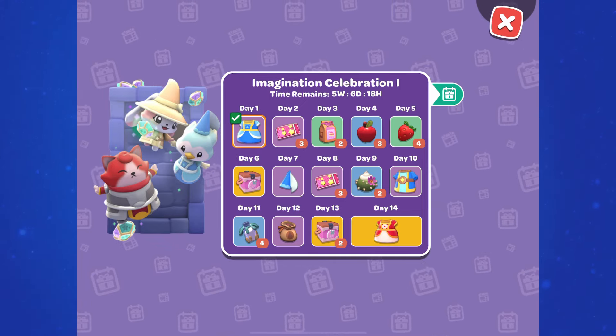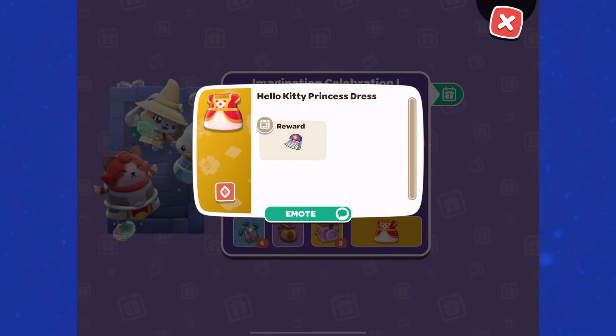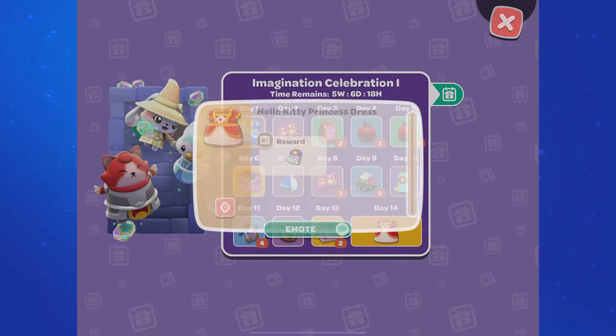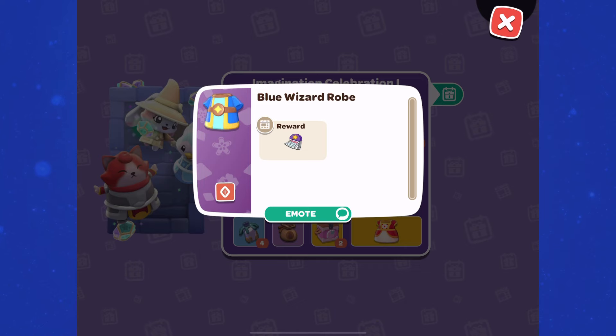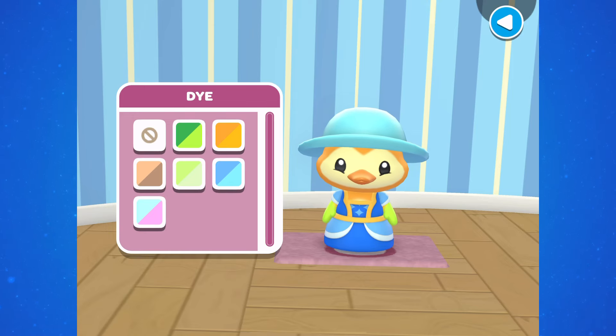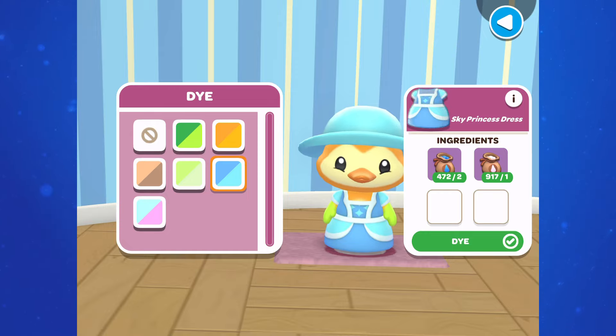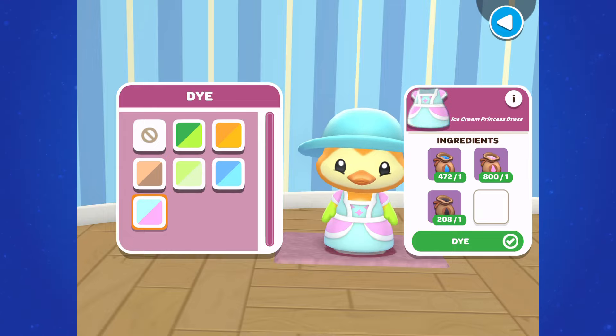The second one is the Hello Kitty princess dress. You'll notice with that gold background, we expect that we would not be able to dye it. However, for the regular princess dress — and probably the other clothing with that purple background — we can dye. If you bring your princess dress over to the dye station at Tuxedo Sam's shop, we have 7 different colors to choose from. We don't know yet if we'll get multiples of these like some other clothing items in the past, or if it'll just be this one that you dye into whatever color you want. It looks like the same thing will happen with the wizard robe and the princess hat.